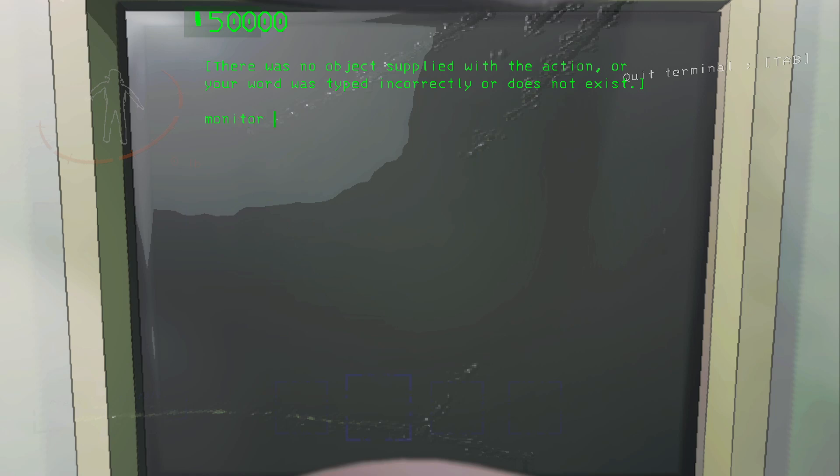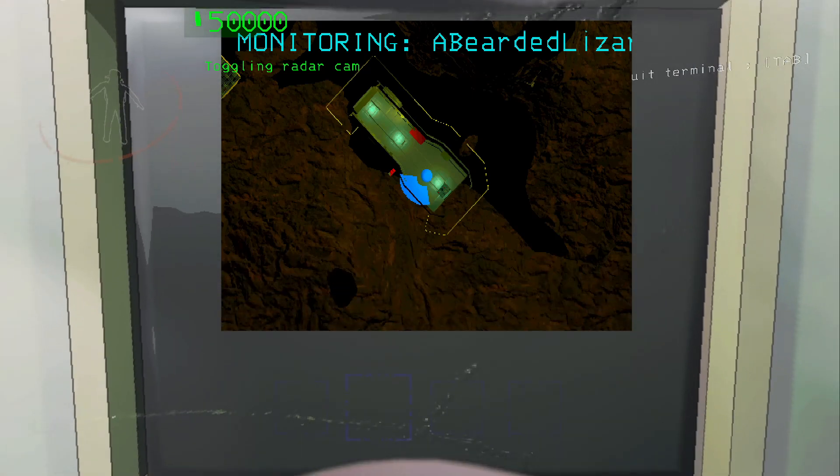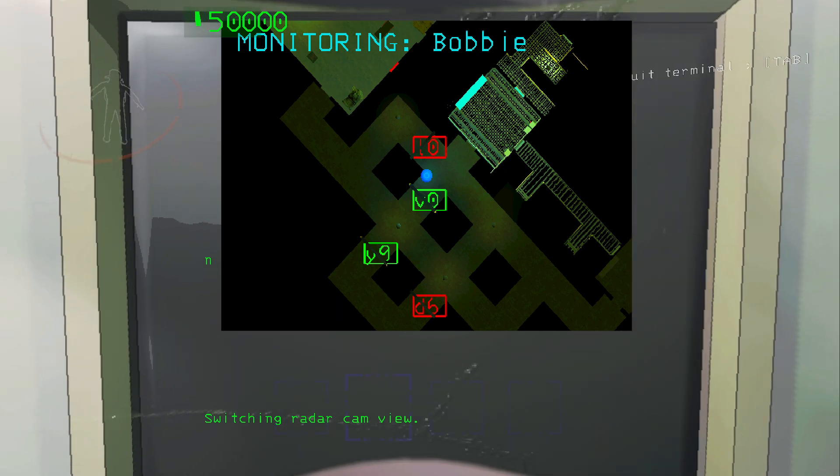All I'm going to do is type in 'monitor view' — if you don't know this command, it basically lets you see the monitor but on the terminal. It's really helpful. Then you can just type in 'switch' instead of clicking the button.